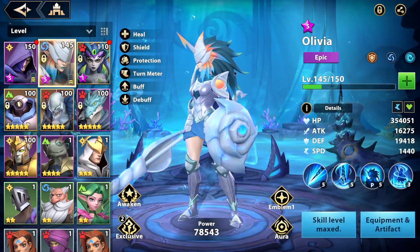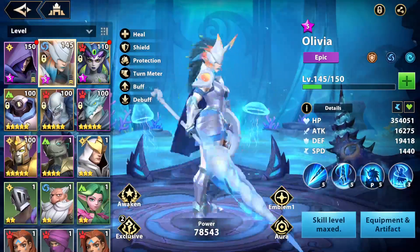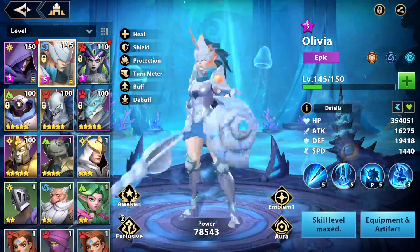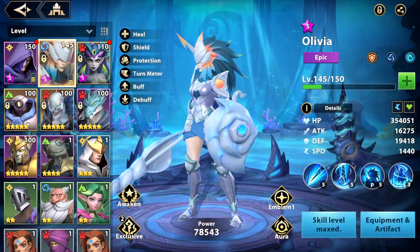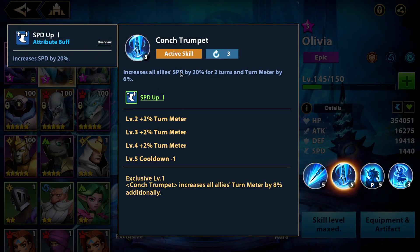This is my tank hero - or rather shielder and healer. I decided to go for Olivia; it's the first time I ever used her. She's okay - she's not god tier like Anton or Wim, but she's still decent. She has attack down on her basic, then she increases all ally speed and Thermite. With an additional increase by 8%, so it's a 20% Thermite increase total, which is decent.